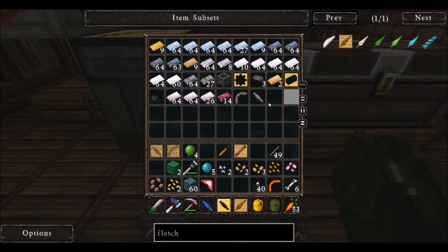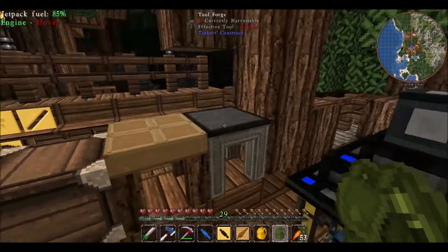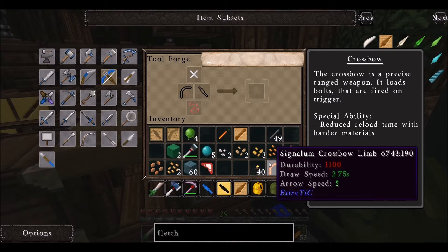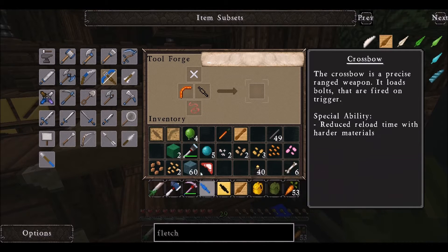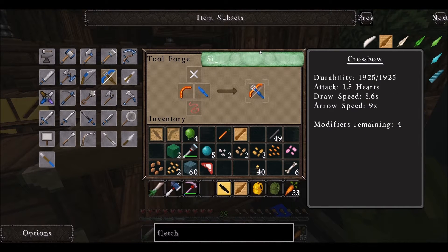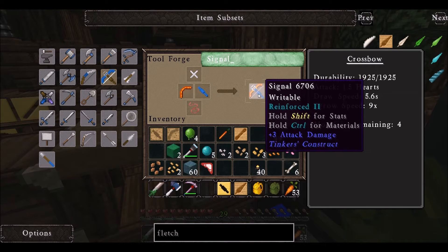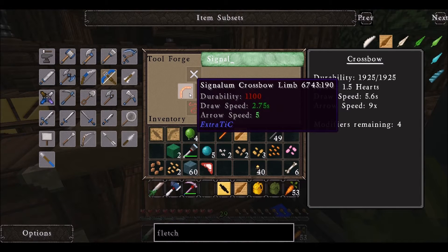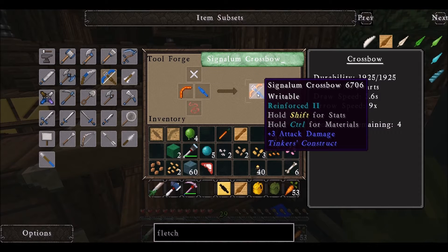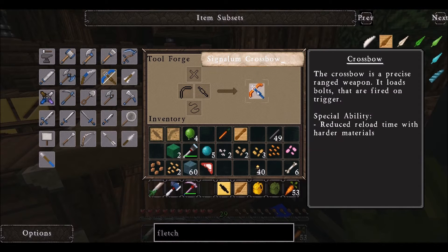Let's check it out. Signalum — and hopefully this is a sweet crossbow. I'd like to spell this right. I don't know how to spell signalum. Signalum crossbow — the reason why I'm naming it that is for when we get AE so I can find it quickly. Signalum crossbow — nice, cool.